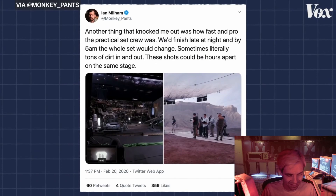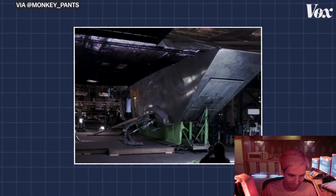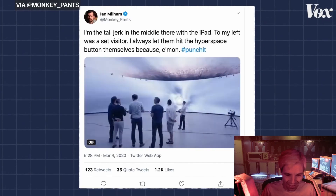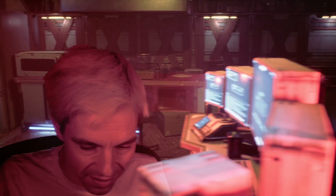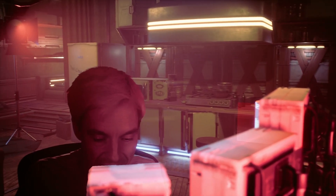As Mandalorian VFX supervisor Ian Milham tweeted, the set crew operating the panels let them radically change environments in just a few hours. You can see they have huge environments but still have a lot of elements in front of the LED wall. That's the big pro of green screen — if you're in front of green screen like I am now, you can put yourself in a virtual world with foreground elements. I'm behind the screens, and they're virtual — I don't need real screens.